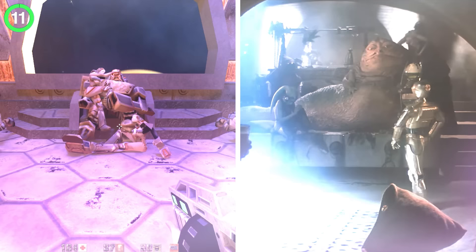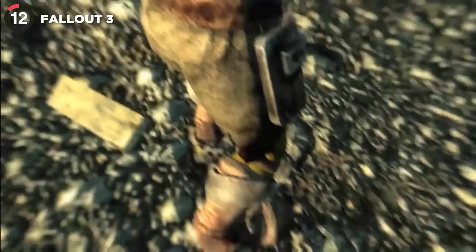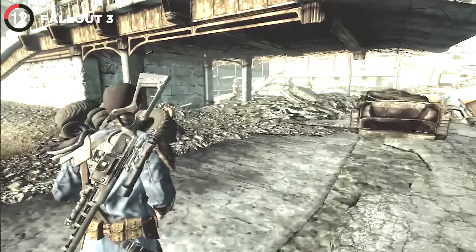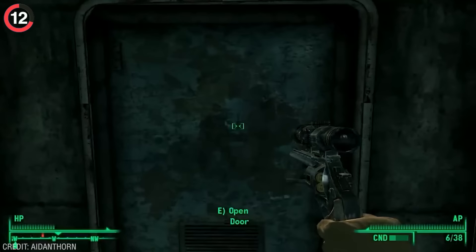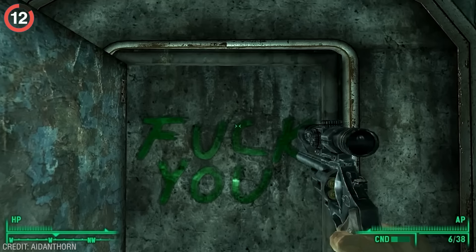There are plenty of uplifting secrets in gaming, especially in Fallout 3. While you're traveling across the post-apocalyptic world, it's easy to feel miserable or lonely. But there's an abandoned radio tower that you can visit which has the perfect message for any Easter egg hunters in the area.